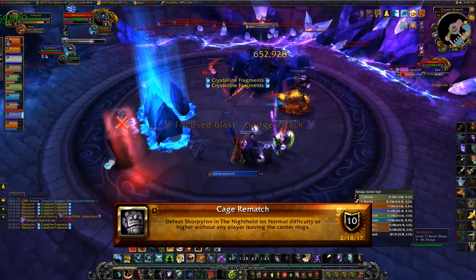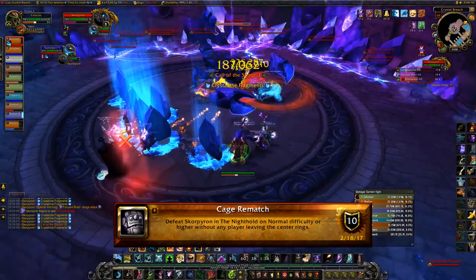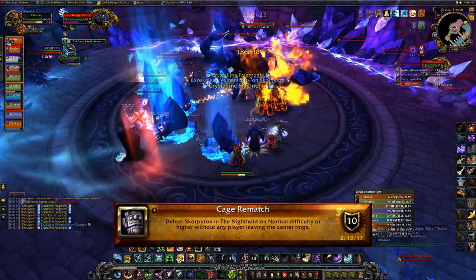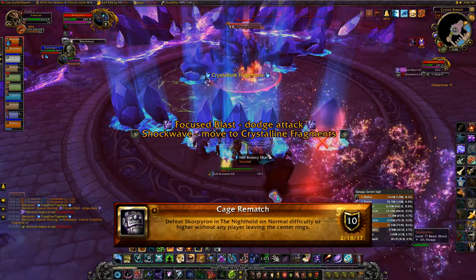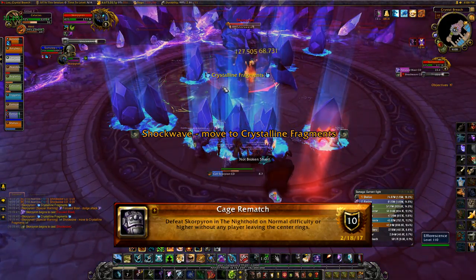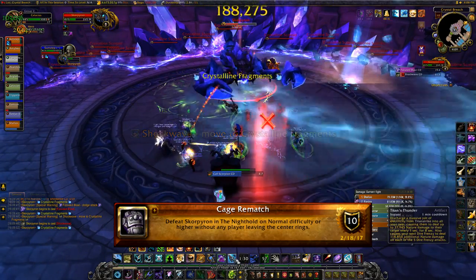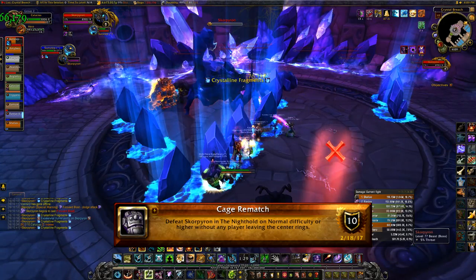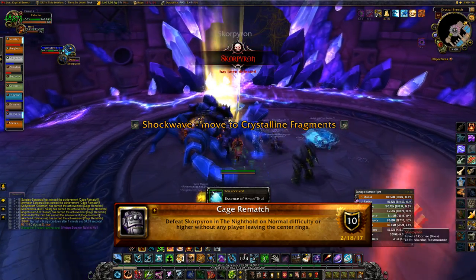The biggest thing to look out for is Shockwave, because as Scorpyron loses health he'll shoot out these shards. Right before Shockwave happens — at least six or seven seconds to be safe — get behind one of those shell pieces on the ground so Shockwave won't hit you, because Shockwave will knock you back against the wall and that means you automatically fail the achievement. Hide behind the shell pieces when Shockwave goes off, don't get hit by it, kill Scorpyron and you'll get Cage Rematch.